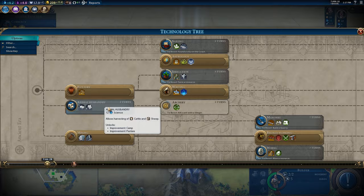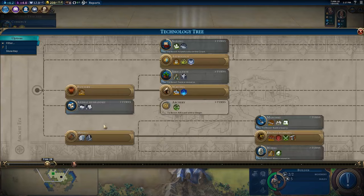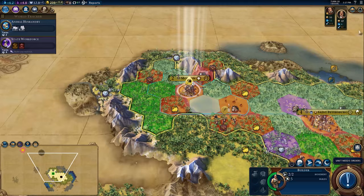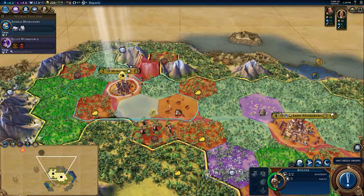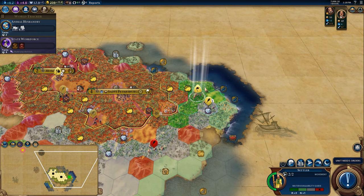We actually need to stop off and pick up animal husbandry, then irrigation, and then currency — that's the order of things we're going to go for. Do we settle coastal? I think settling coastal makes a bit of sense here, because there's no rivers, so a coastal city would pick up a lot of these resources.